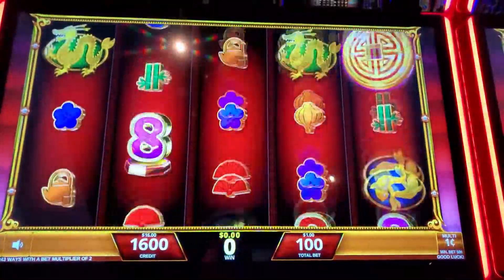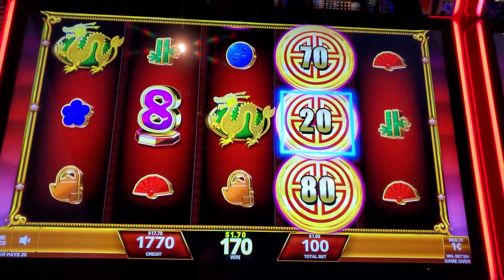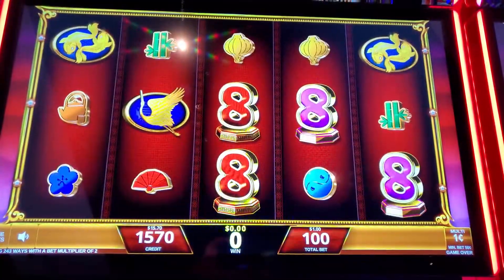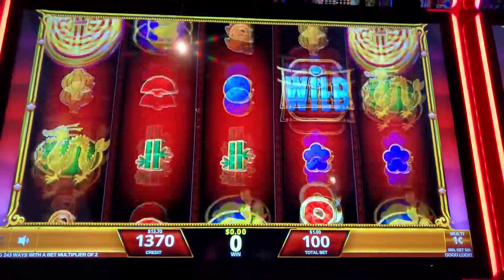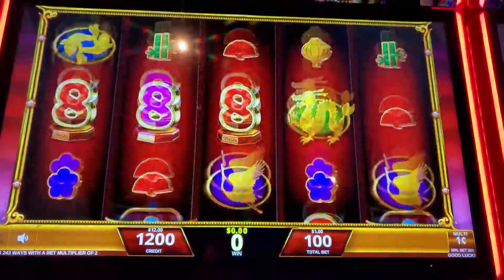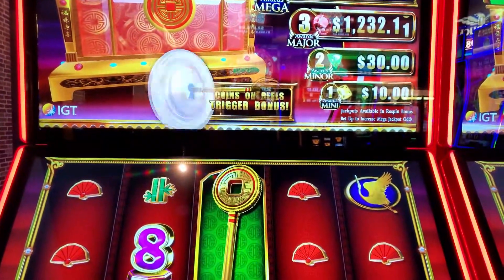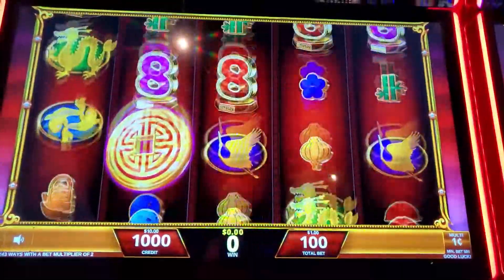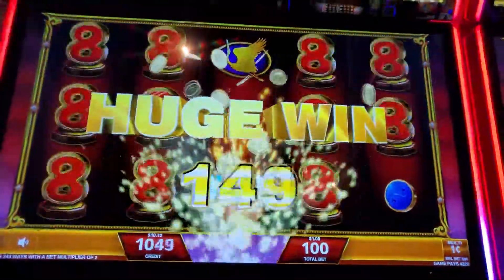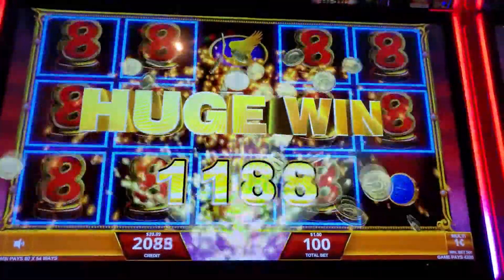Need four coins now — that's only three, but we get the values. Three coins on the reel. Eights for $43 — oh goodness, that's a double!